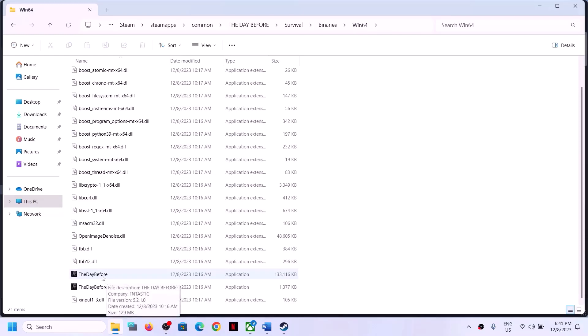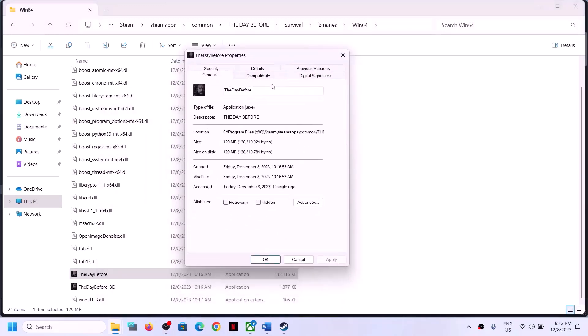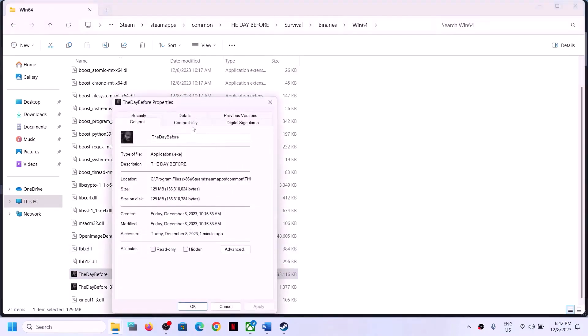If still facing the problem, right click on the game .exe file again, go to Properties, and put a check on the compatibility box. Select Windows 8 from the list, click Apply, click OK, then double click to launch the game. If that does not work, select Properties once again and this time select Windows 7.